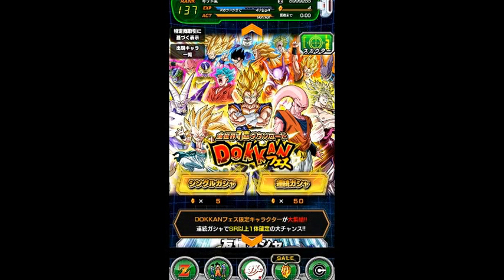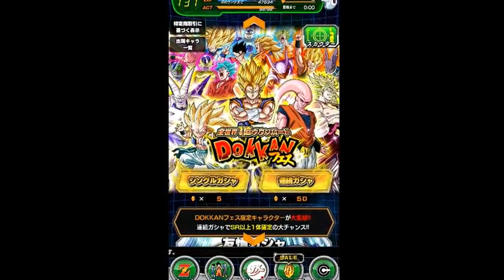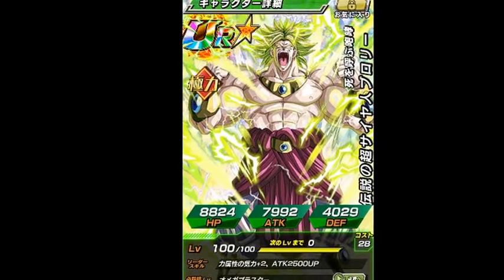Now of course I want the Super Vegito banner on Global and Japanese, but I also want one particular card that I can't tell you — I don't want the Demigods to mess up my rates. But instead of getting the card I wanted, I got something equivalent but not as good. It's an old AOE unit. I got Legendary Super Saiyan Broly — I got Broly.